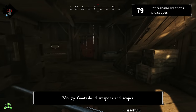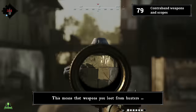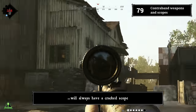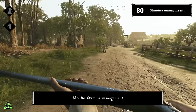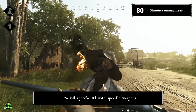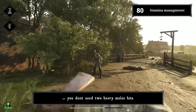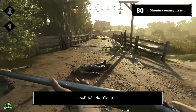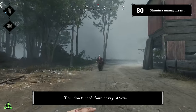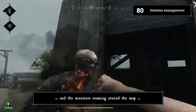Number seventy-nine: contraband weapons and scopes. Contraband weapons will always have a cracked scope that you can't repair. This means weapons you loot from hunters, and weapons extracted from quick play mode, will always have a cracked scope. Number eighty: stamina management. Learn how much stamina you need to kill specific AI with specific weapons. For example, to kill a grunt with a rifle butt, one charge attack and one light attack will suffice — you don't need two heavy hits. For the immolator with dusters, you need three heavy attacks and one light attack, not four heavy attacks.